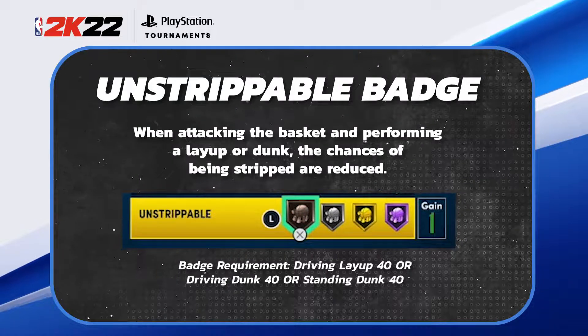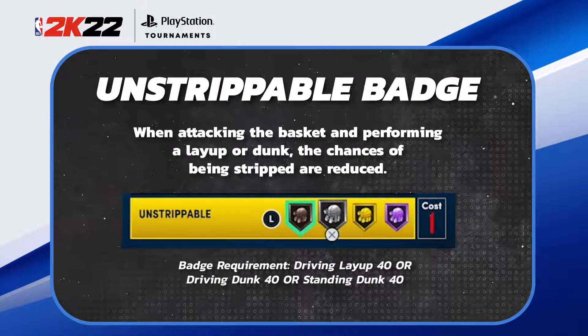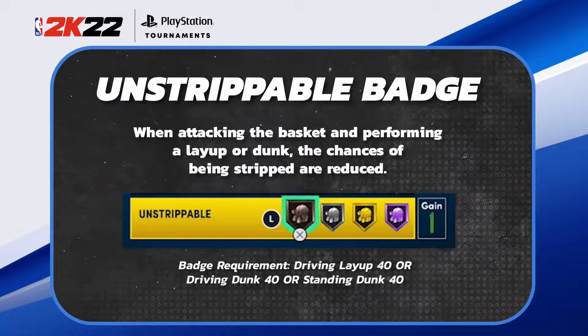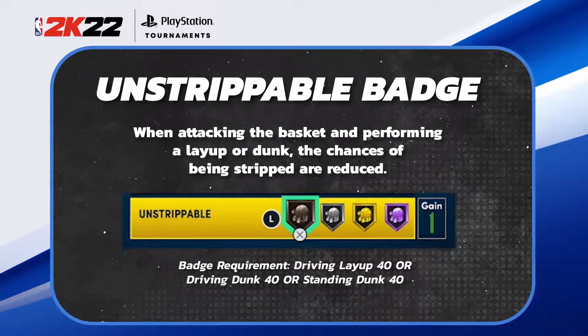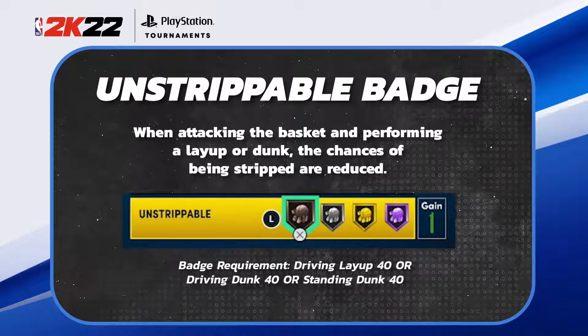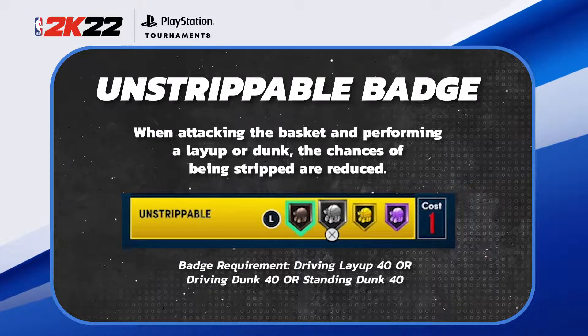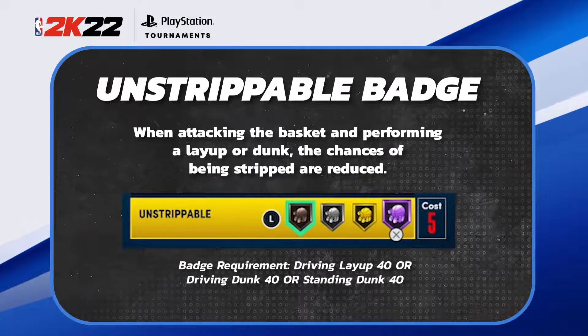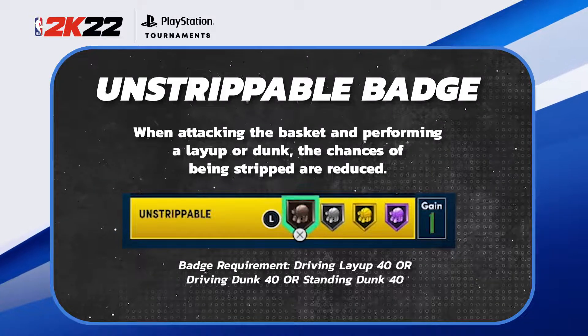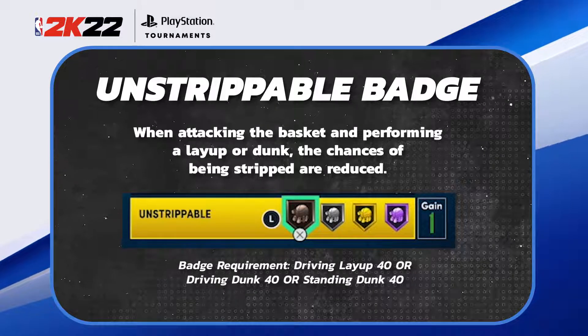You can actually experiment with having this badge a little higher than bronze — I've been testing whether silver, gold, and Hall of Fame really do much compared to just having it on bronze. I think it's a necessity to have this badge on at least bronze, especially as a center. With the gameplay this year in 2K, steals are crazy, and as a 7-2 center I'm much slower with the ball and my ball handling rating isn't high, so this badge helps me hang on to the ball more.